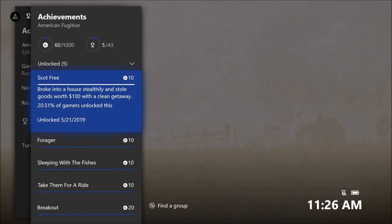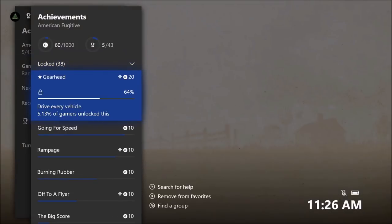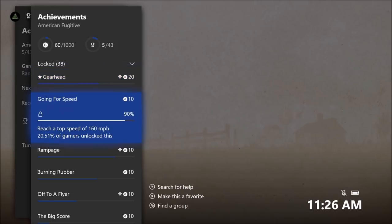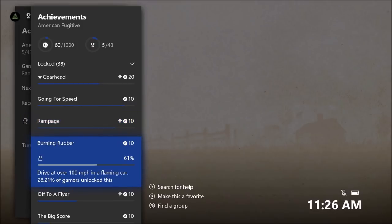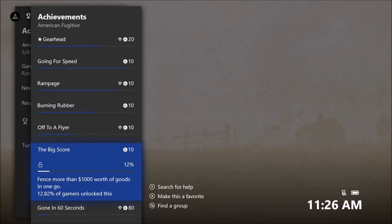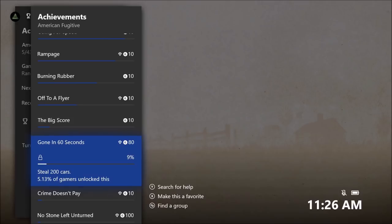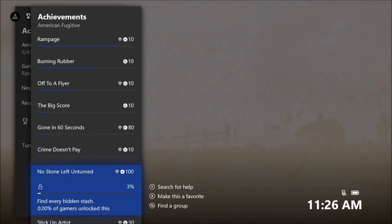With 'Clean Getaway,' the trackers actually work in this game, thankfully. You've got to drive every vehicle, go over 160 miles per hour, cause 10 deaths in 30 seconds, drive at 100 miles per hour in a flaming car, pick up each type of flyer, fence more than $1,000 worth of goods in one go, steal 200 cars, and earn $50,000 in lifetime earnings.